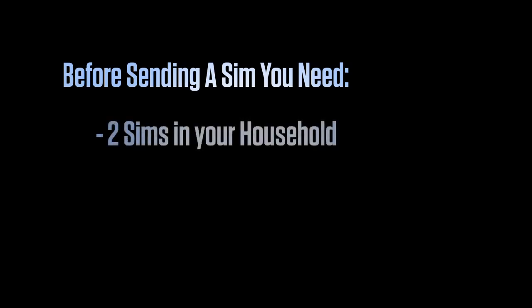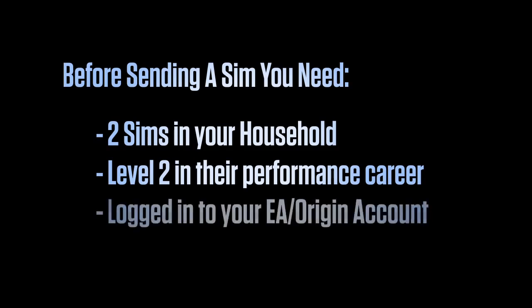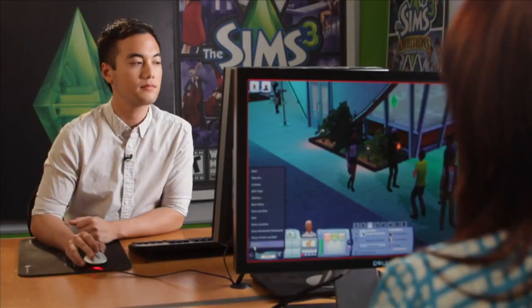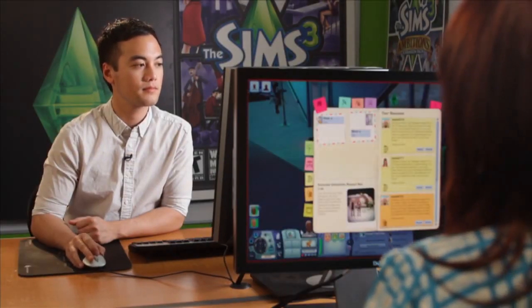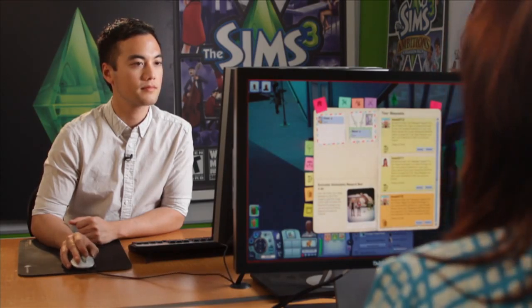First off, you're going to need at least two Sims in your household, and at least one of those Sims needs to be a level 2 in any one of the new performance careers in Showtime. And of course, you also need to be logged into your Origin account. The key to Simport is basically the Simport book, and that's accessible through your Sim's phone, computer, or the options menu here.